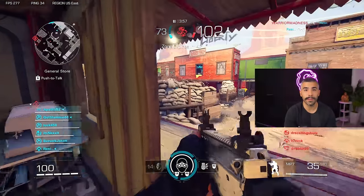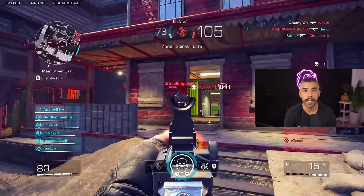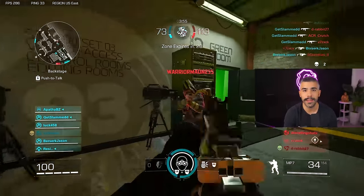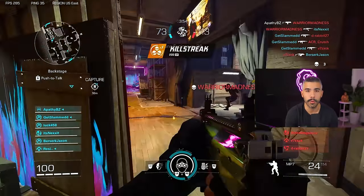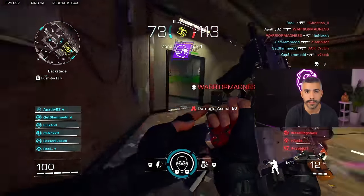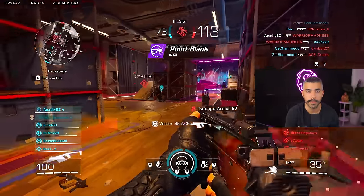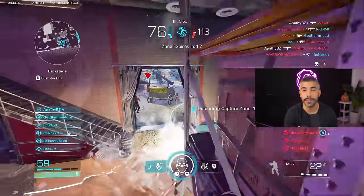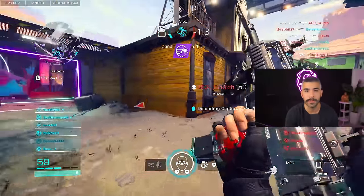This movement definitely gives you an advantage in certain gunfights because, one, you become a harder target as you're bunny hopping around the map, and two, coming in ADS out of the bunny hop is so quick that you're able to snap on your targets and take them out very easily. It definitely catches a lot of people off guard. This movement is a little more advanced, but once you get the hang of it, you'll realize how effective it is.